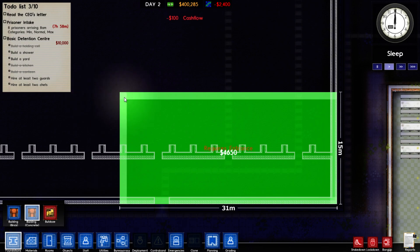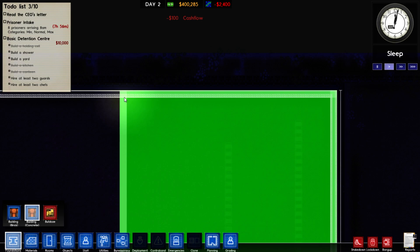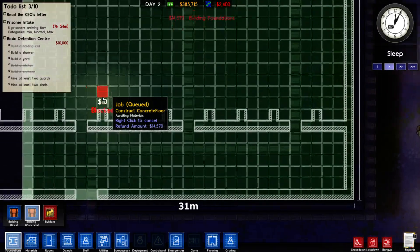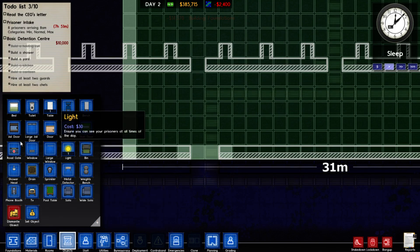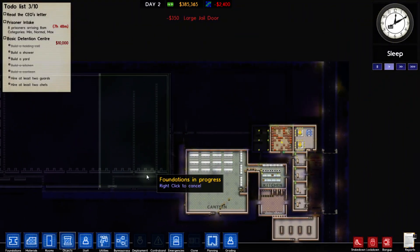There's the wall right there. This will do for now. I'm not sure how many prisoners we're really getting right now. Let me get a large jail door here. That'll do.